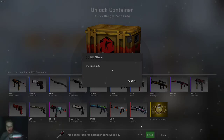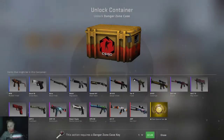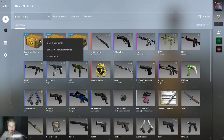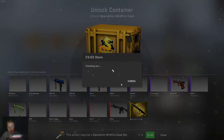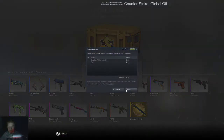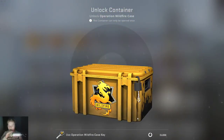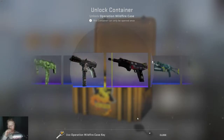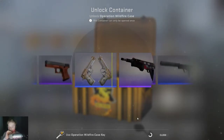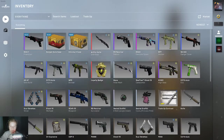I'm hoping for the AK-47 Asimov. We did not get a knife. We got a decent shotgun skin. Okay, let's try to get a Danger Zone case again.